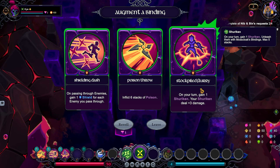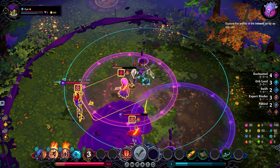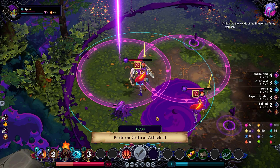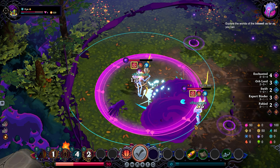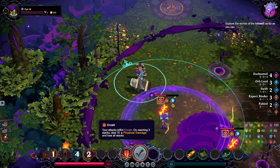Inkbound is a tactical turn-based roguelike where you play as a Needless, a sentient being from the Sea of Ink, an alternate realm where stories exist and live. Needless are unable to speak, but after binding with a quill, you take on an aspect or class that are echoes of individuals known as binders that have previously existed.